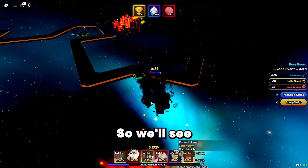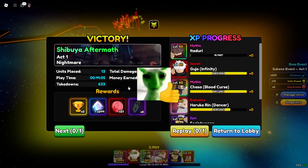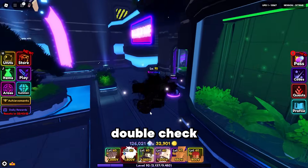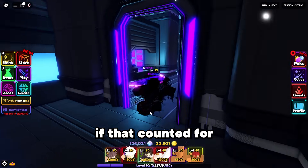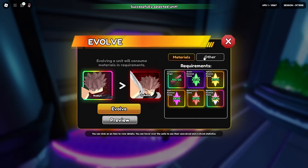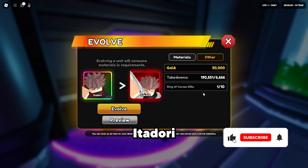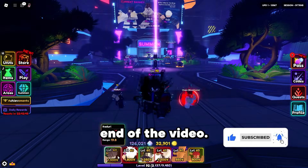That's how you beat Sukuna. You can also do this nine more times to evolve Itadori, which I'm sure will be a good unit — hopefully, we'll see. I wanted to double-check that the boss kills count toward Itadori's evolution, and yes they do. So beat the boss nine more times and you'll be able to evolve Itadori to Sukuna. That'll be the end of the video — goodbye!